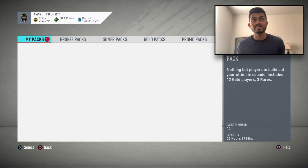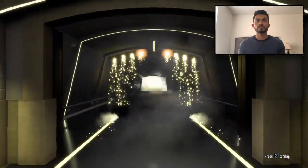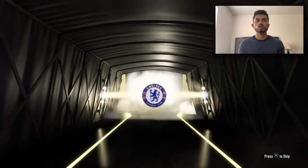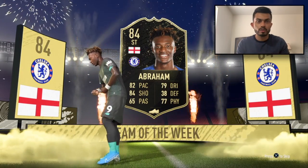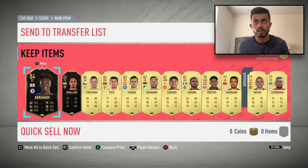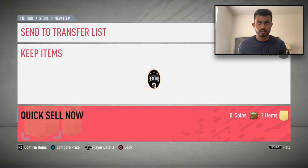Now let's do one rare players pack — come on, give me a walkout! It's a walkout! Oh my gosh, it's from England — we got Abraham, but he only goes for about 10k. What am I gonna do with him? We got two Team of the Weeks cards — that's dope! We'll take that. We also got a small English card but it's not incredible, so we'll quick sell the rest.